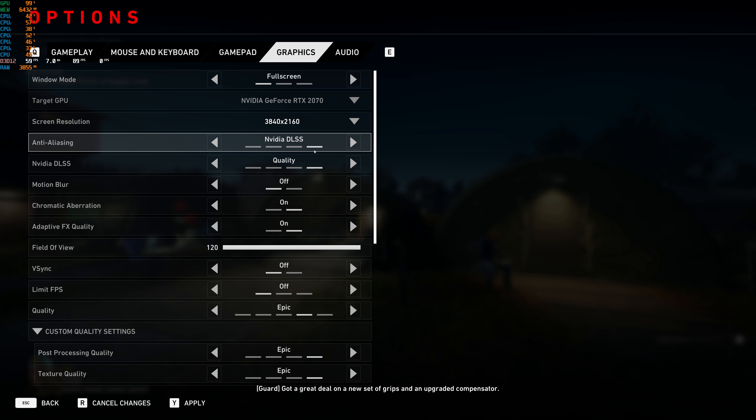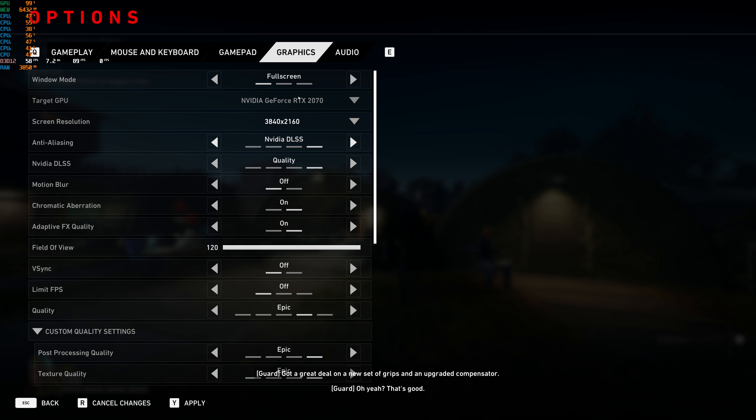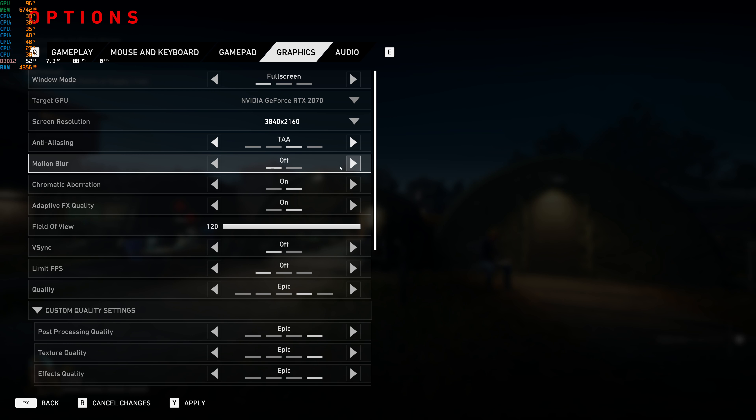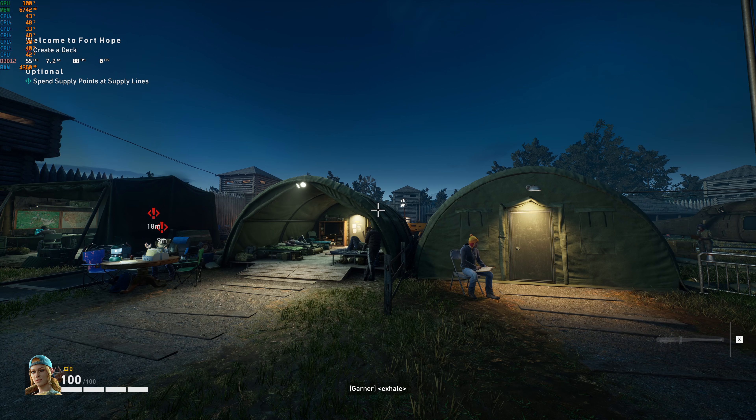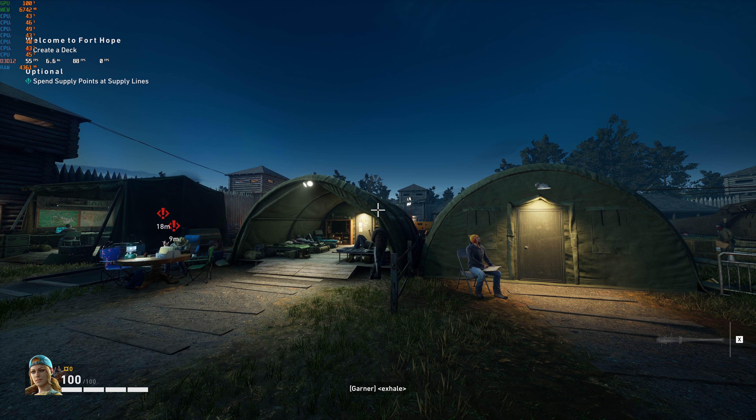Let's take a look at DLSS. Actually, let's first turn DLSS off. In this game it's under anti-aliasing. If you're not familiar with DLSS, you need an RTX series card to use it — so if you don't have that option, you probably don't have an RTX series card. I did install the latest driver for this game that just came out from NVIDIA. Now look at this windmill — no ghosting.